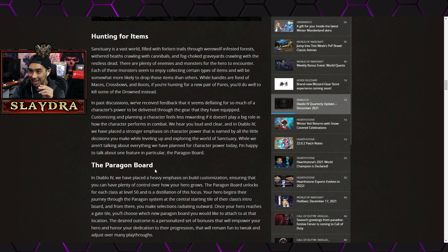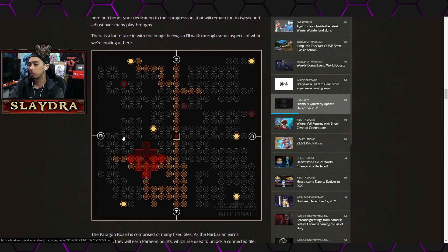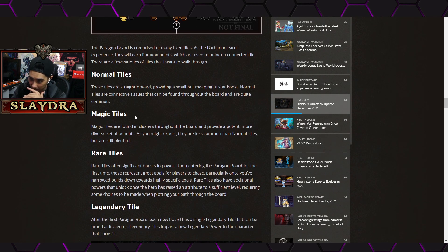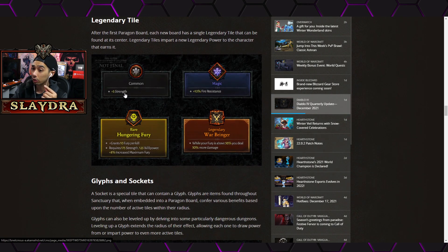Now the big change: the Paragon Board. This is a really cool system — probably placeholder artwork, not final. How it works is you start in the middle and put points into the board. Certain nodes have sockets; there are normal tiles, magic tiles, and rare tiles. You start in the center and once you reach a 'door' there's another board you can rotate. Diablo is looking way complex and I love it — it builds on that idea of next-gen mechanics.